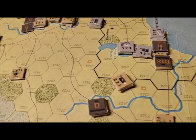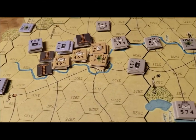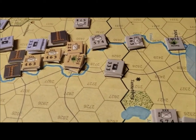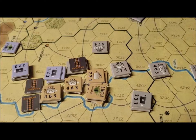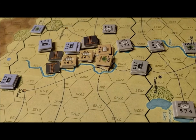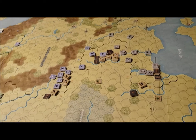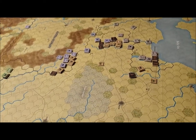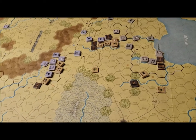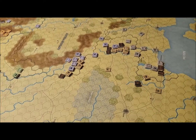The Russians have some demoralized units. The Germans moved troops down here, railroaded men to the border, and are now converging on Warsaw. That will be an interesting fight — maybe next month in December Warsaw will belong to the Kaiser as a Christmas present, unless the Russians can do something about it. That's everything for the Central Powers turn.